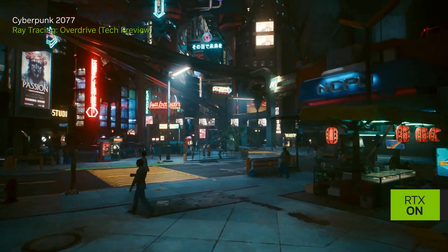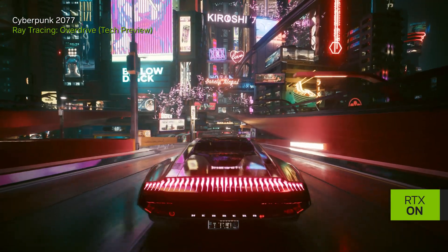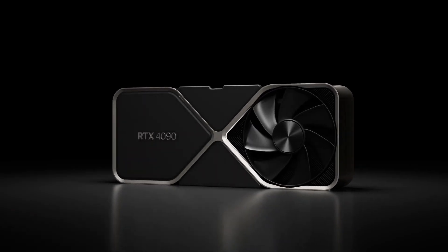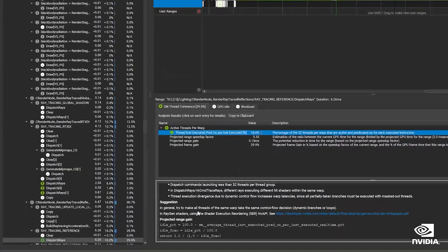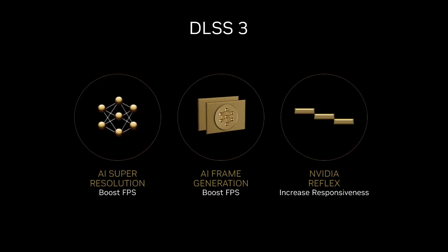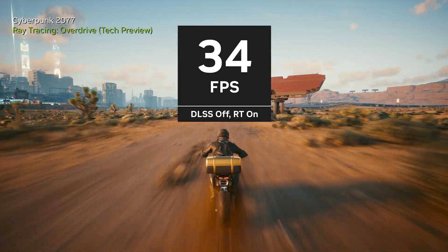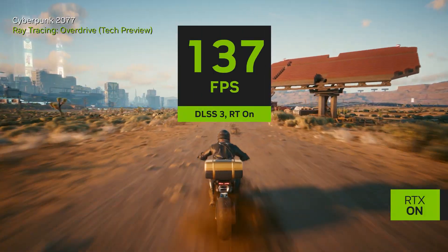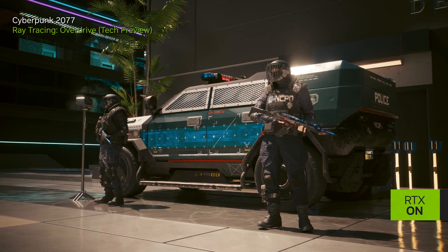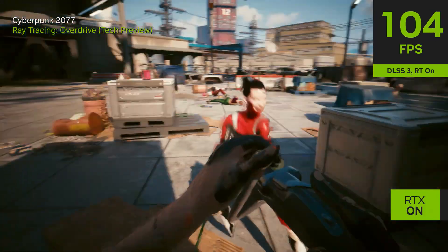GeForce players will be able to experience this future in the Ray Tracing Overdrive mode of Cyberpunk 2077 with maximum performance. This can be mainly attributed to the sheer power of GeForce RTX 40 series and technologies like DLSS 3 and Shader Execution Reordering, or SER. DLSS 3 combines DLSS Super Resolution, DLSS Frame Generation, and NVIDIA Reflex to multiply your performance while maintaining great visual fidelity and low latency. SER helps GPUs with executing incoherent workloads, which are very common during path tracing. All these things combined provide the ultimate Cyberpunk 2077 experience.